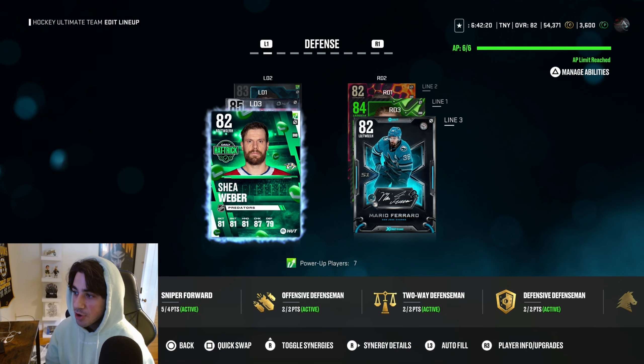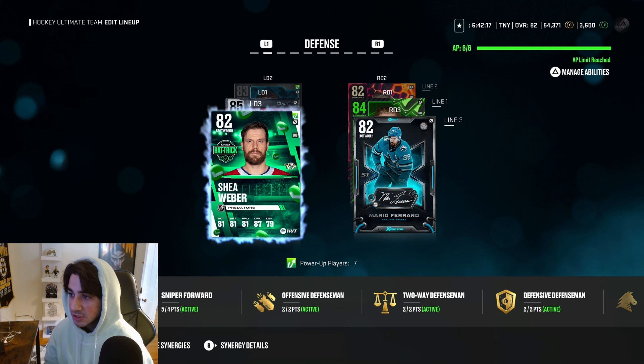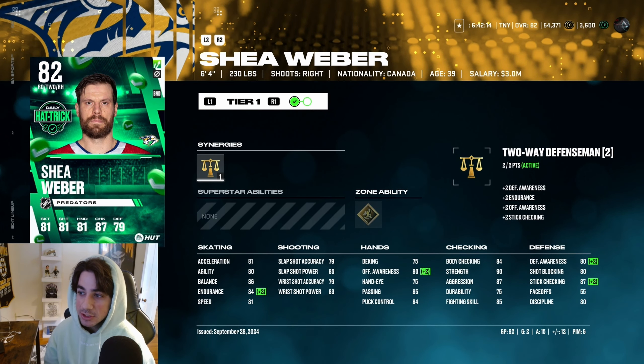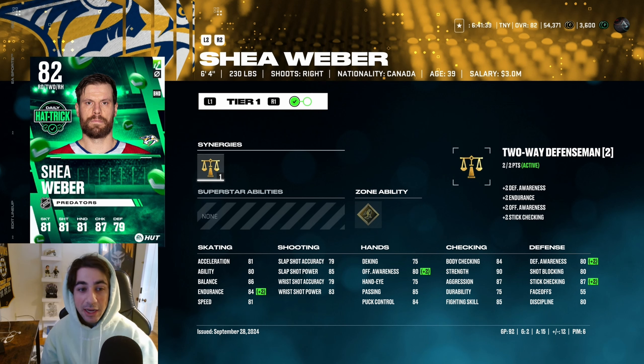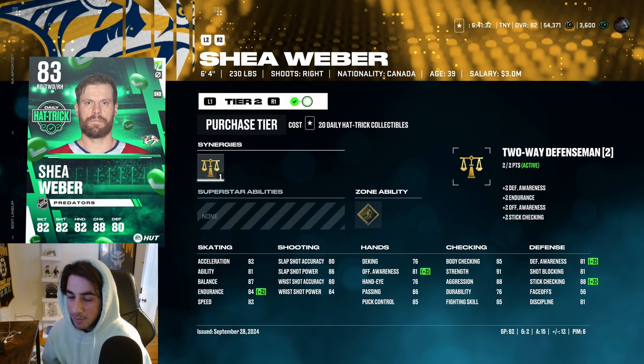Third pairing we have Mario Ferraro, an X-Factor card, and Shea Weber. The Weber card is actually nasty — only 81 speed and acceleration, he's really slow, but 84 body checking, six foot four, 240 pounds. He lays people out. I've been struggling to break up the puck in the defensive zone — stick lifting is great but you have to be in a good position. A lot of times I just want to bump someone off the puck and my guys just aren't doing anything. Body checking was nerfed in this game, so you actually need big bodies like Weber and Lindros out there. It's very important.